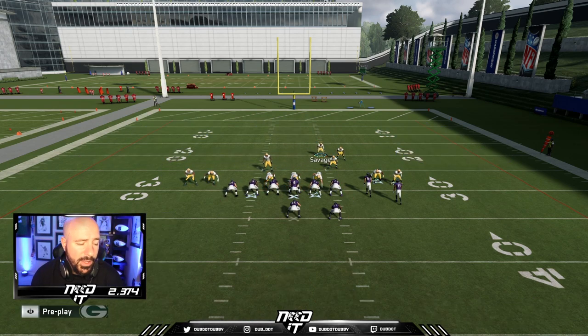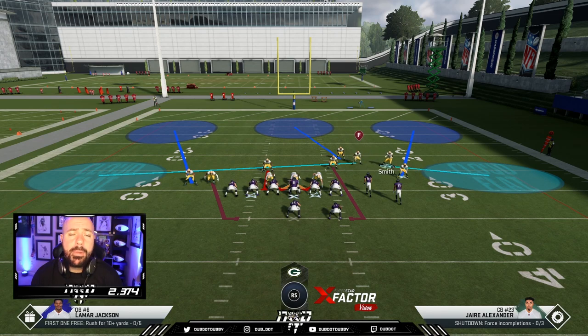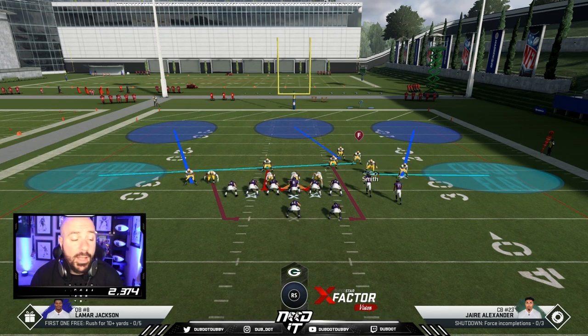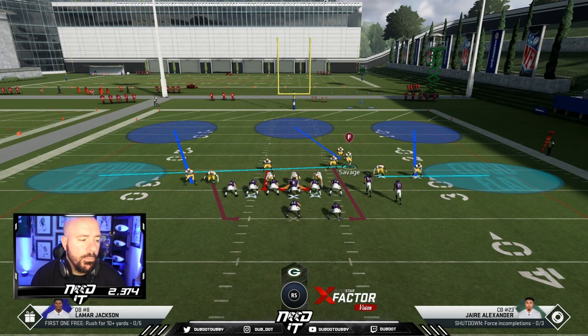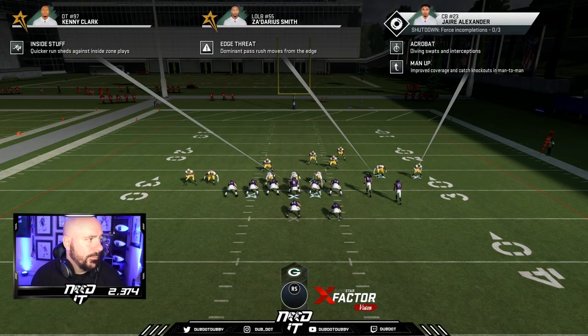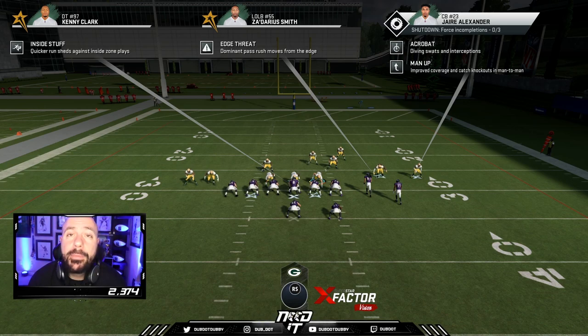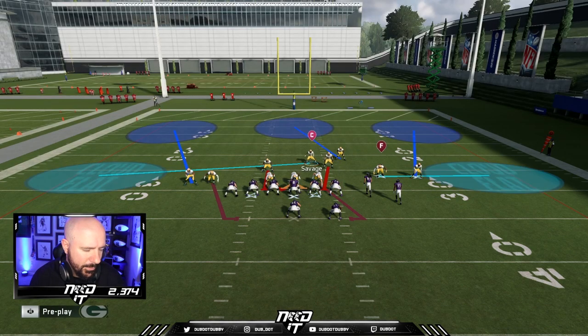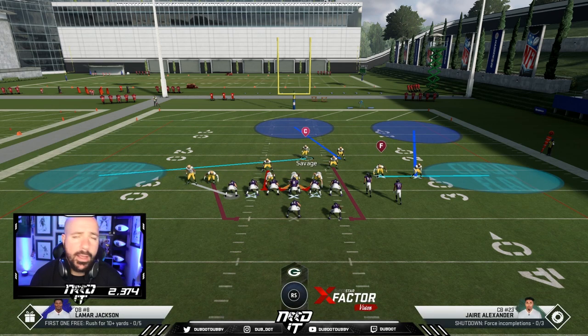I like to shade down and shade up to get Z'Darrius Smith in a cloud flat rather than a purple zone. A purple zone tends to float in the middle and just get beat by a corner route instantly. Now I know a cloud will get beat by a corner route, but it will take a little bit longer. And the longer you keep this quarterback in the pocket, the more time we have for Kenny Clark — and I use Myles Garrett. The longer you keep the quarterback from rolling out, the better chance Myles Garrett has to get into the quarterback.